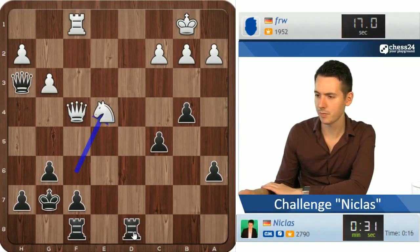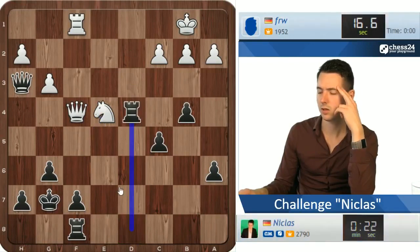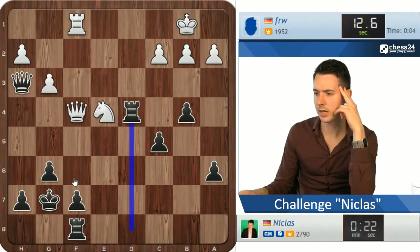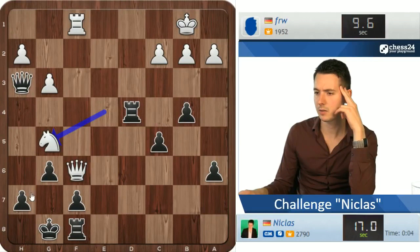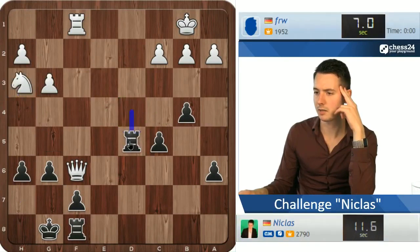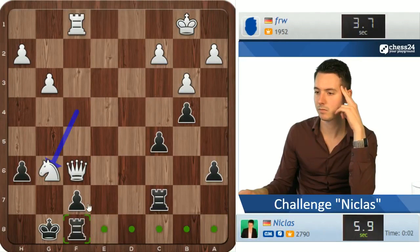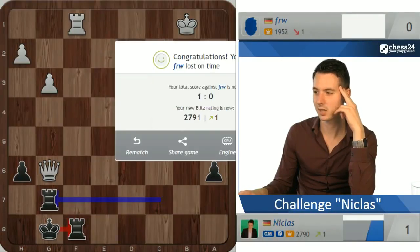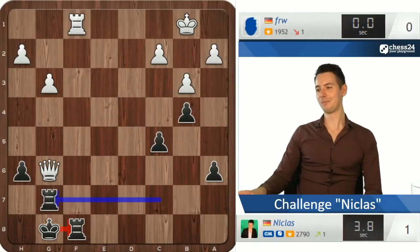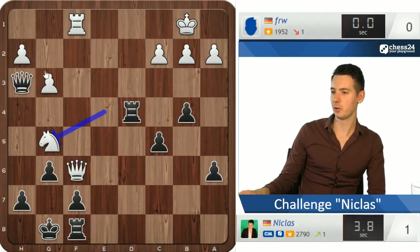Queen e5 might be a threat so maybe I'll just go f6. Now I'll go rook d4, and if queen e5 we can just go f6 then. Knight g5 — is there any threat? I need to play some moves... oh, that was my queen — that's bad. Now I really need to play some moves quickly. Yeah, you guys didn't see that, how I blundered my queen — just pretend like it never happened, right?